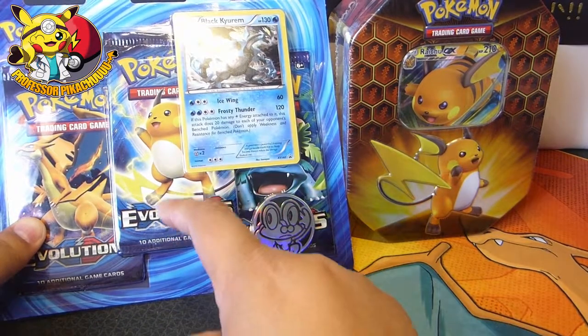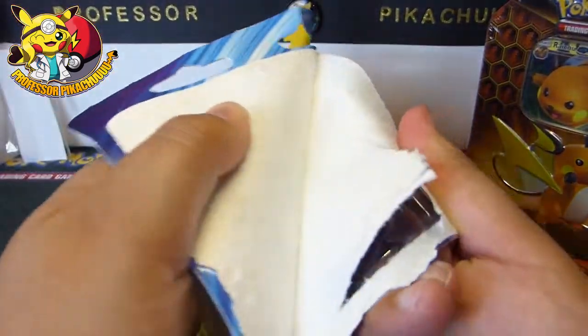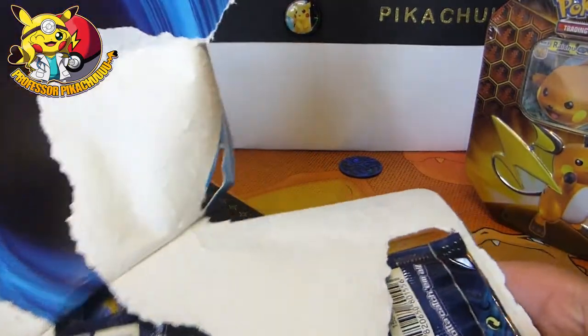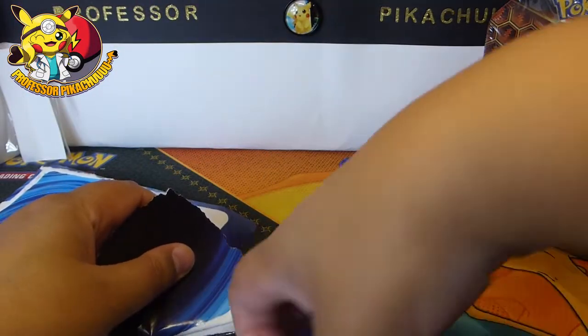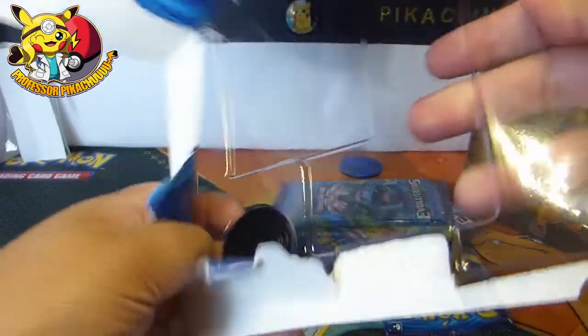Welcome back to another video — Evolutions and Hidden Fates. I don't really think you can get a better combo. Well, you could actually — you could get Burning Shadows if you get the Charizards. I've got tons of 3-packs that I thought I'd open up with the tins, and Evolutions was the next one I picked up.